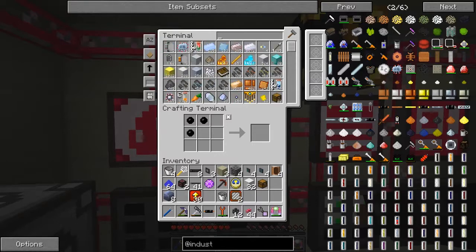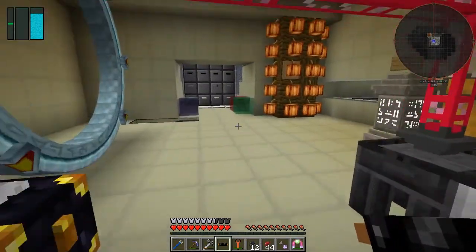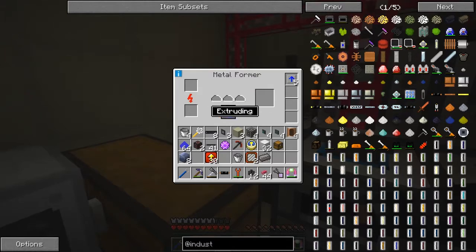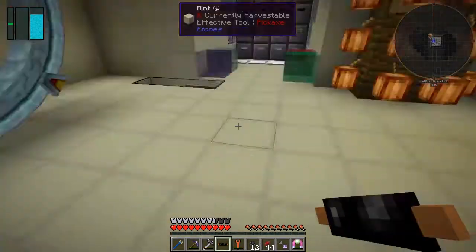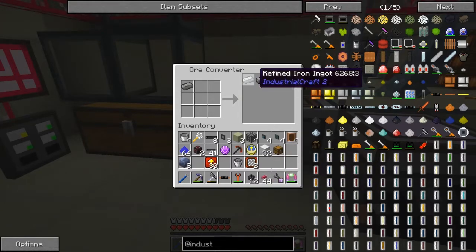Have we got any steel ingots in here? Yes we do — that gives me three. Let's make one HV cable. We could try copper cable too but I have a feeling these are going to need a lot of power. Here's our metal former set to extruding. The wrong type of steel — let me go and convert it. That's Tech Reborn Industrial Craft — let's take that one and see if it goes through the machine.